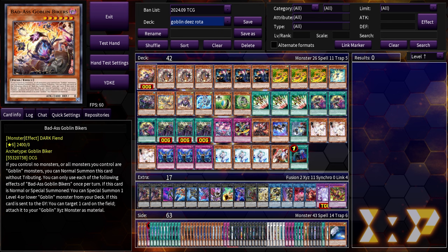For the post-Rage of the Abyss build, only one copy of Badass — although it's Level 6, it's very searchable, and you'd rather not open multiples. If you're going Grand Entrance, this is basically another Tour Guide and you don't need two Normal Summons.